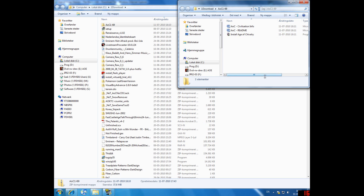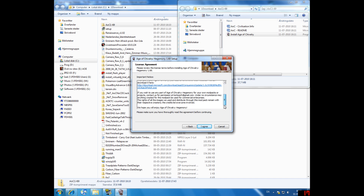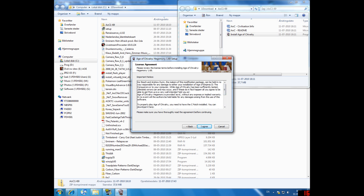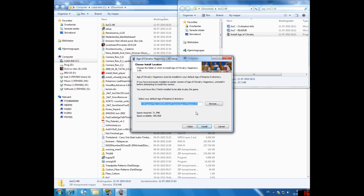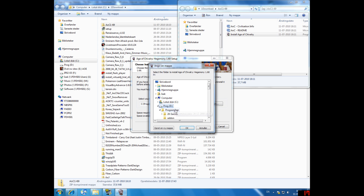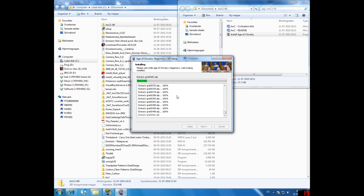There's an auto installer, so it's actually pretty simple — just double-click it and approve. Then click Next and read through the license agreement before clicking 'I Agree.' After that, you'll need to choose your default Age of Empires 2 directory as it says. Mine is not where it usually is so I'll change it quickly. Then just click the 'Install' button and you've essentially installed it.